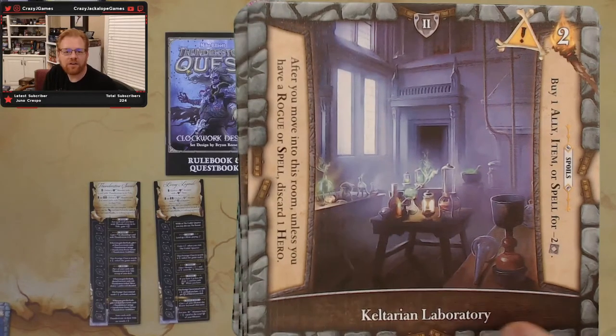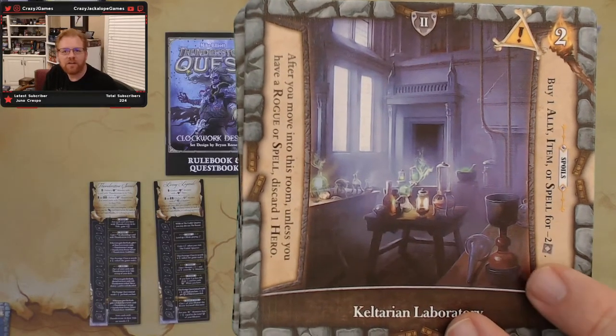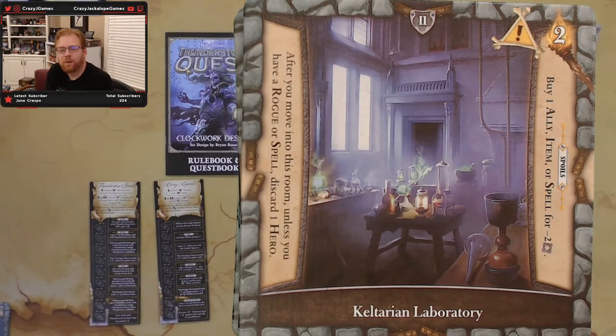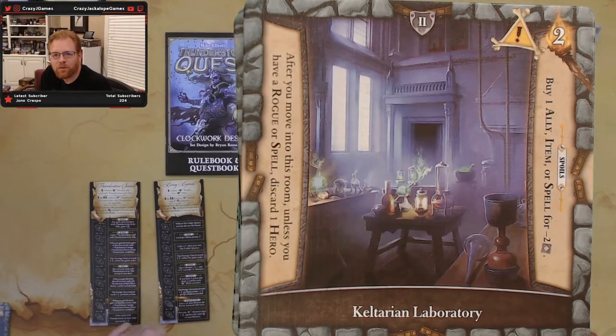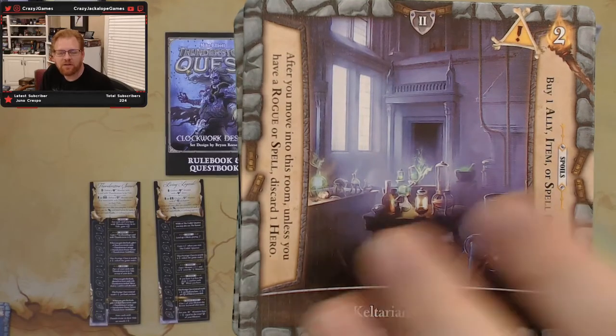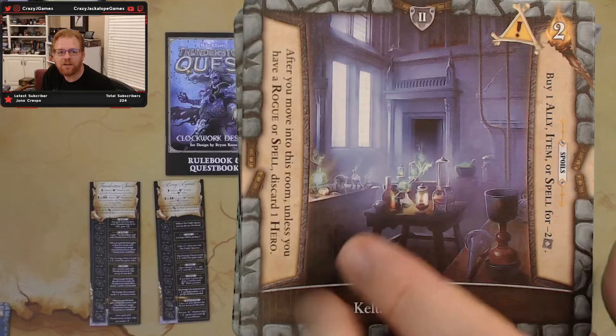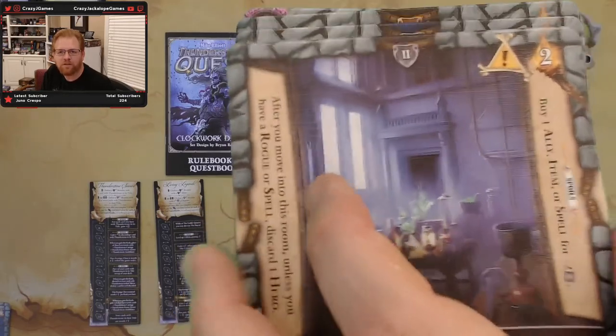Then we have Kelturian Laboratory. Two light to get in there. After you move into this room, unless you have a rogue or spell, discard one hero. And as spoils, buy one ally, item, or spell for two cheaper. That's a nice spoils effect. It's going to take two light to get in there, which kicks it up a notch. So far we've seen two rooms that favor rogues.